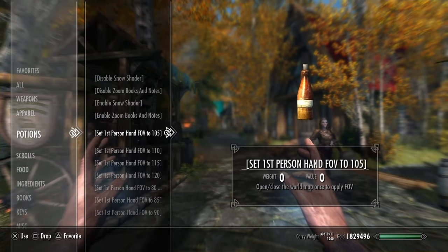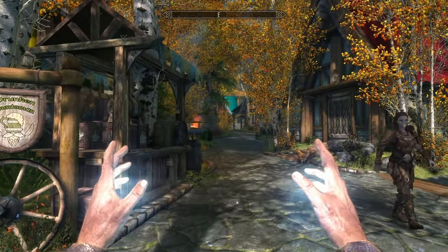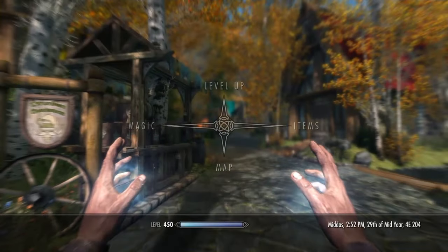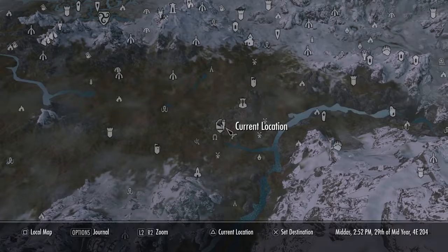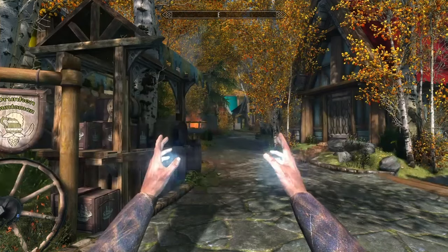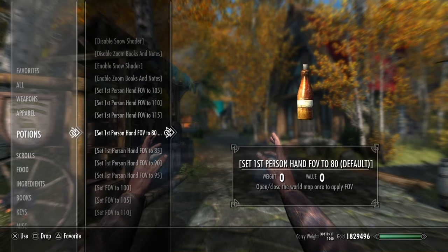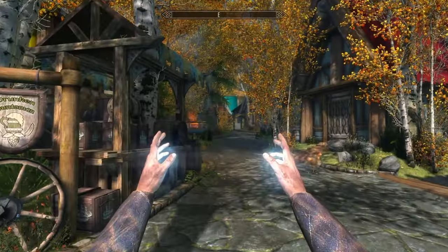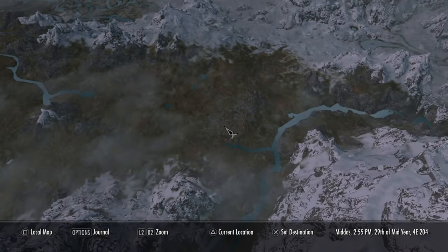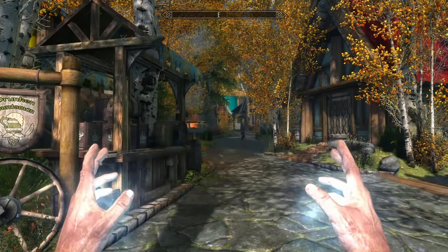Let's go ahead and zoom it out more — let's use 120, that should be a big difference. Select that, then bring up the map, go into your options and down to map, then cancel back out with circle. And yeah as you can see that's greatly extended the FOV in first person. That's kind of a weird fisheye look to me, so I'm going to change this back to default. Make certain that if you're in first person you use the one that is for first person. Go into your map, cancel back out with circle, and now you'll see that my hands are back in the original position.